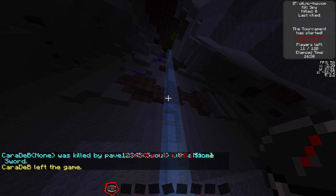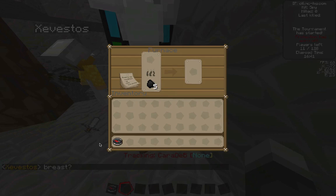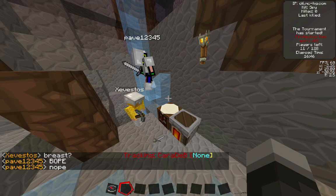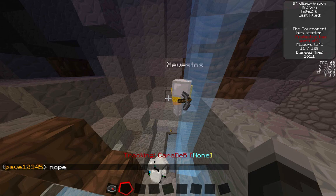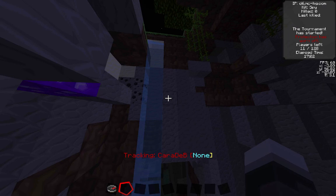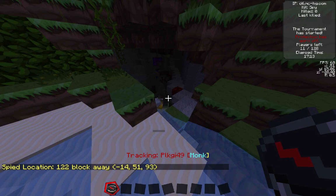They just missed another player who was smelting iron, but they grabbed the iron and now Pave has a helmet and chest plate, just missing the pants — as they say, pants are just a theory. Zivestos is just missing the chest plate. They're riding the water back out and Zivestos used his fishing pole to keep Pave with them — very creative use of the kit. On their compass they have a Monk 120 blocks away.